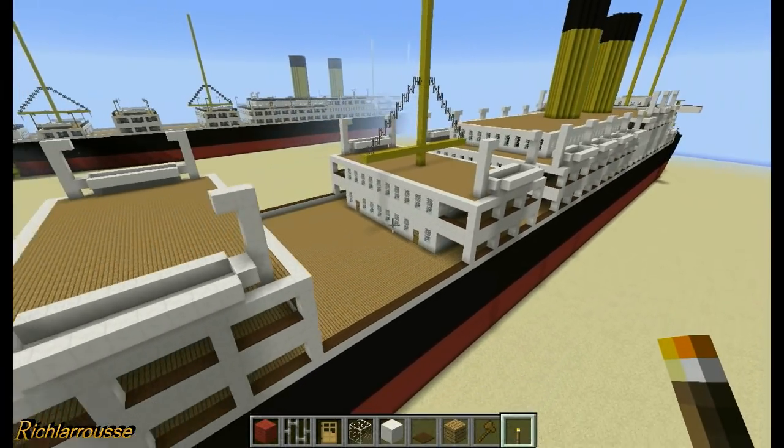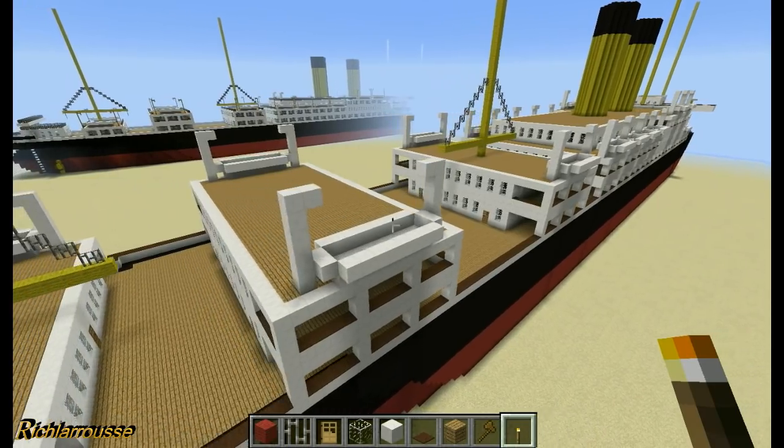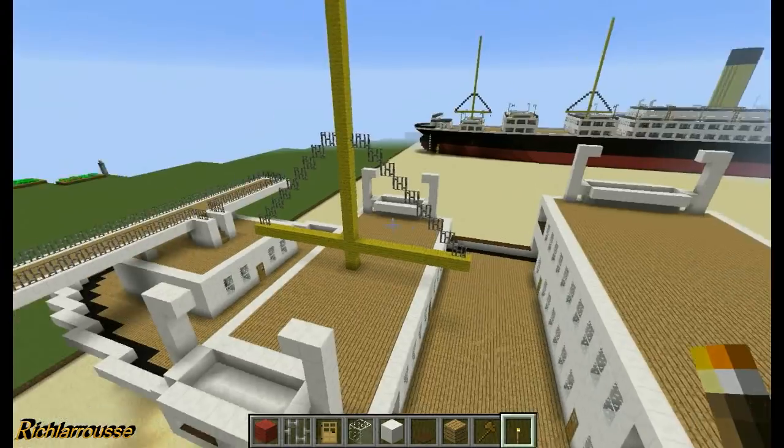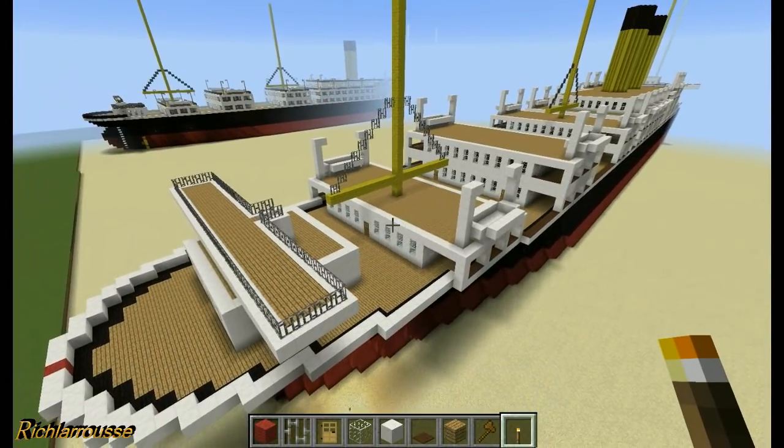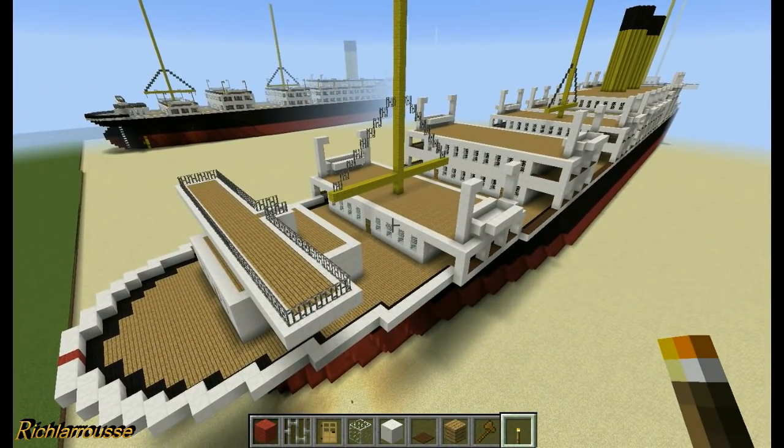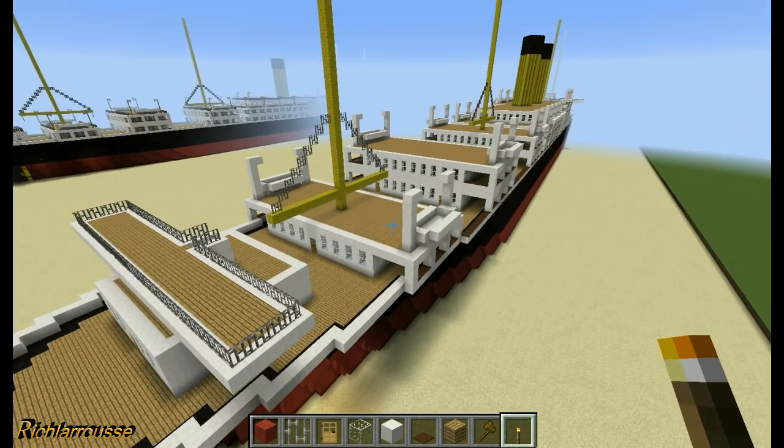You can add a few more if you want - say, if you want post-1912 configuration, you can add a few more lifeboats along the tops of these open decks. It's up to you. So that's the lifeboats done.